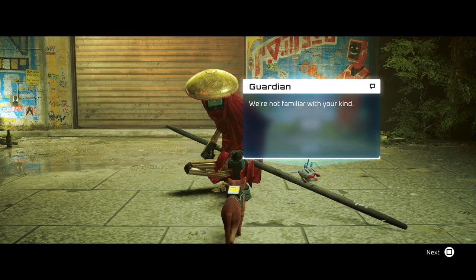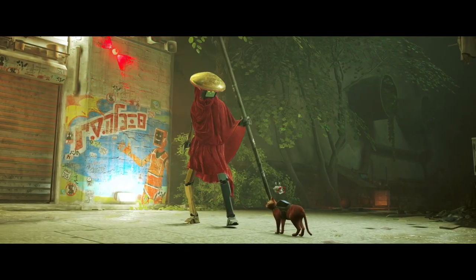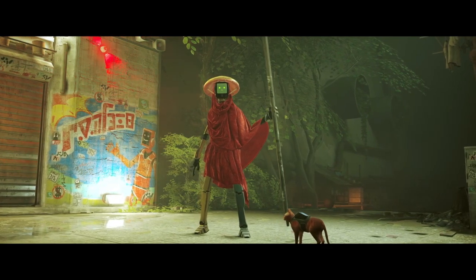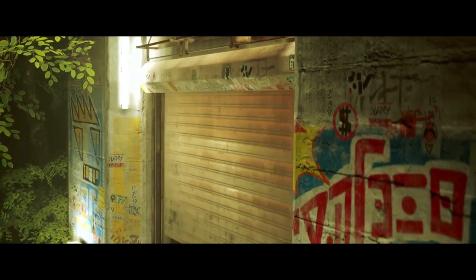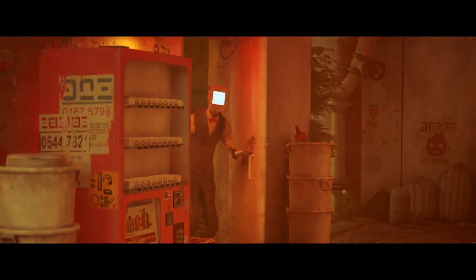We're not familiar with your kind — it's because I'm a cat, mate. You are welcome in our village as long as you don't eat anyone. We're a cat, we're not gonna eat robots, mate! Have you got any fish? I'll happily have some fish — or some Iams, or some Whiskers, anything like that. Tell your friends we're safe. We're not gonna eat anyone, I promise. I can 100% guarantee we are not going to eat anyone.